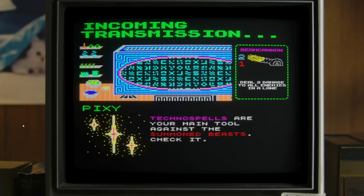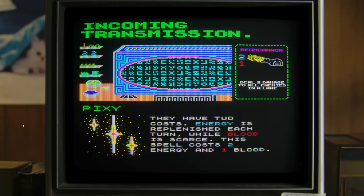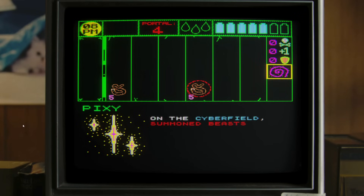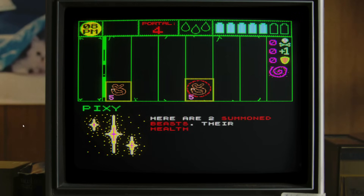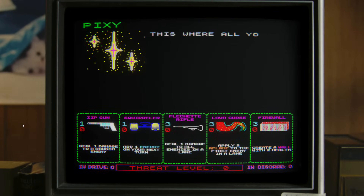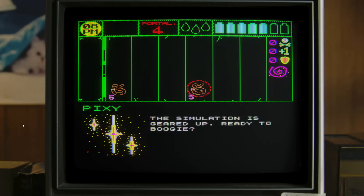Techno spells are your main tool against the summoned beasts. They have two costs: energy is replenished every turn, while blood is scarce. This costs two energy and one blood. On the cyber field, summoned beasts move left to right towards the portal - they exist to destroy it. At the top right of your readout is your energy meter, and to the left is your blood readout. Here's two summoned beasts; their health is displayed below them. The beast on the right is bearing blood - slaying it will collect blood.